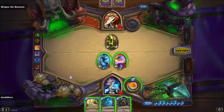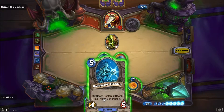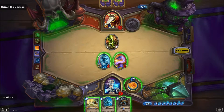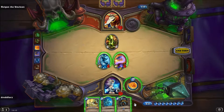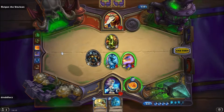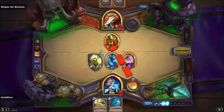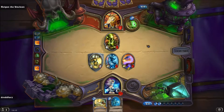Den könnte ich jetzt rausnehmen mit Flamestrike, aber ich könnte auch Dark Scale Healer spielen. Wenn wir überleben: Flamestrike — mein Worm kriegt zwei Attack und kann ihn wegmachen, das ist ganz nett. Auf der anderen Seite ist dann nächste Runde durch seine Hero Power mein Yeti weg, was nicht gut ist. Daher spiele ich den Taunt nach links, dann kann er nicht mit seiner Hero Power vernichtet werden. Ich werde ihn einmal angreifen und dann aufs Face gehen — nächste Runde kann ich Flamestrike spielen.